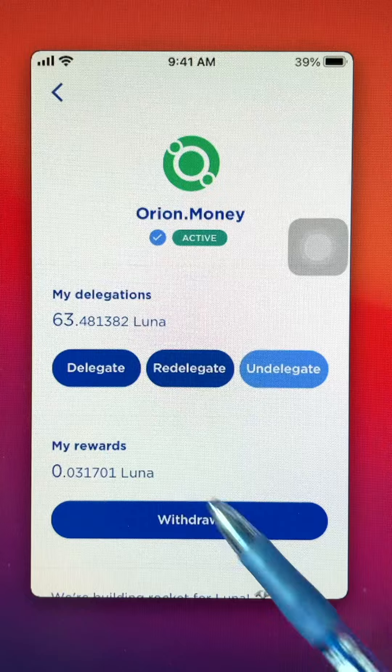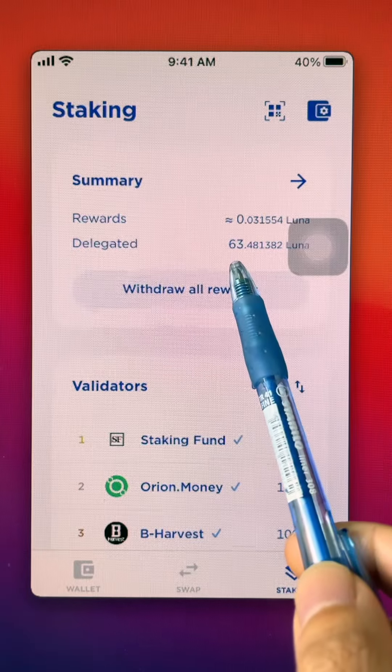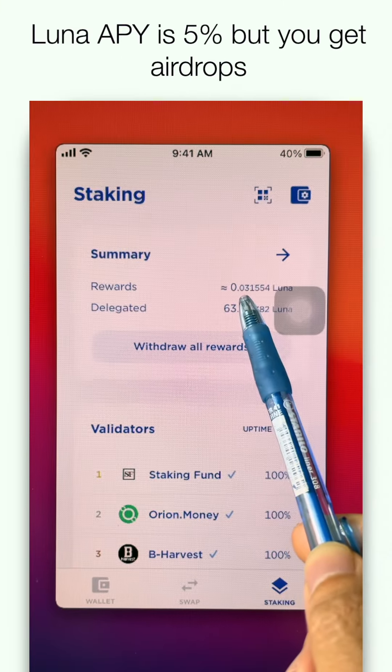Once you choose your validator, you can click delegate. Enter the amount of Luna you want, click next and go. Once you are done, you are able to see the summary of your delegated amount and the rewards you are earning.